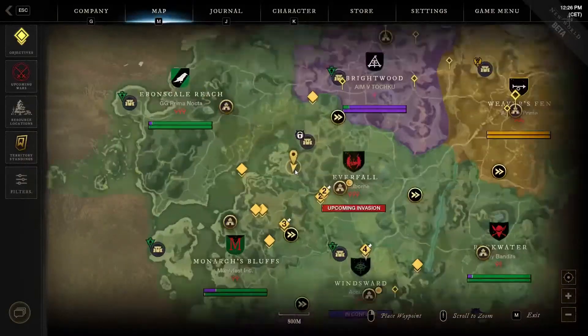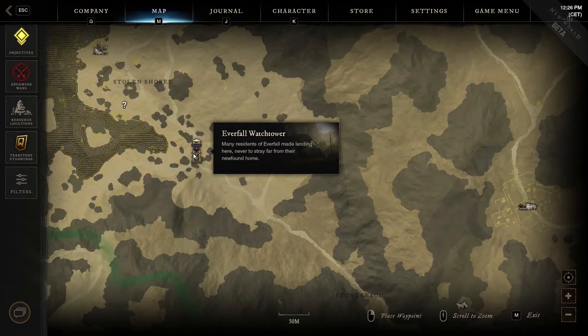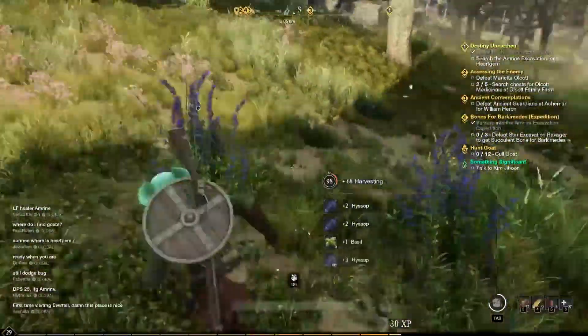Time for the fifth and last location, which is still in the area explored from the second location. On this location you have to reach the last bottom right small boulder shown in the map, where you will find another group of herbs close to one another.